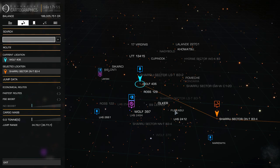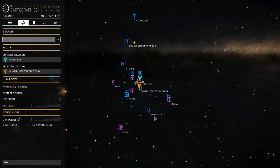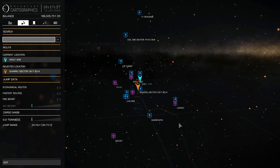I put a simple route here from my home system at Wolf 406. If you're a new player, you want to go as far as you can and I encourage you to do so. But be aware: when your line switches from solid to dash, you're out of useful fuel to do another jump at standard distance. Don't plan your next refuel at the beginning of that dotted line — if you're doing that, you've stretched it too far.